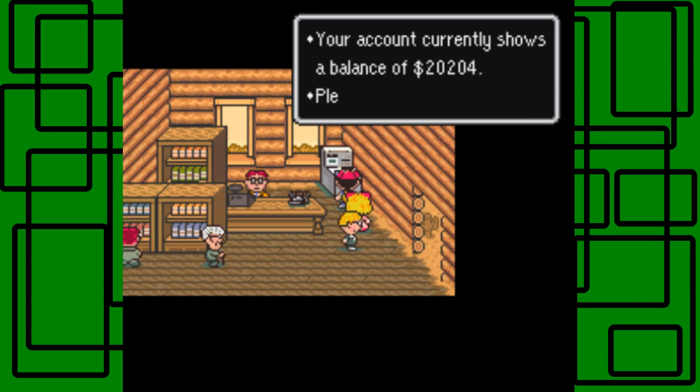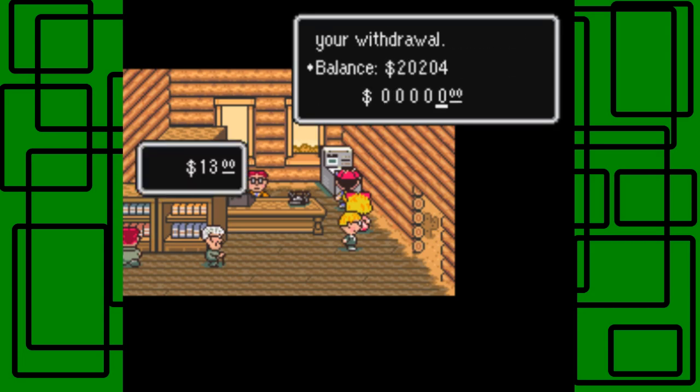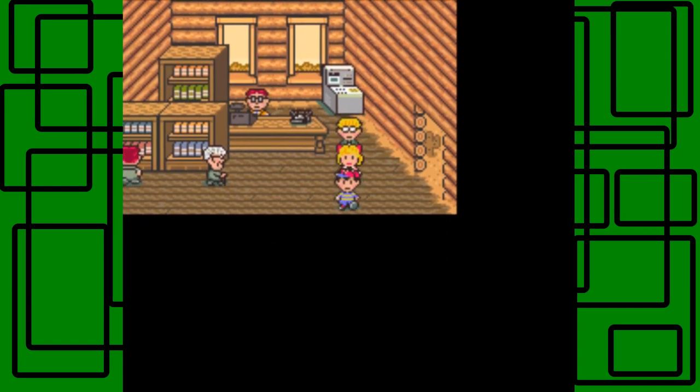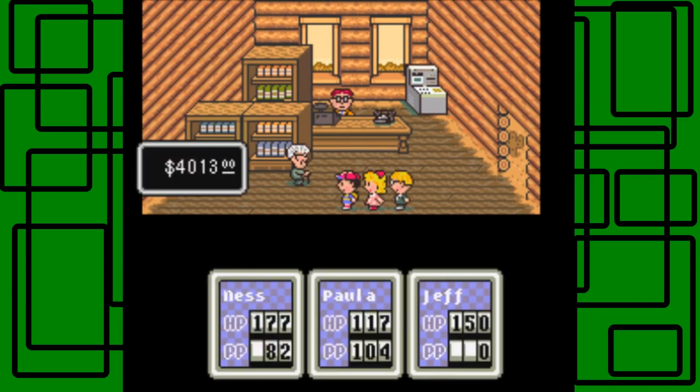I'm going to withdraw some money because I want to upgrade some equipment and stuff, so I'm going to withdraw like $4,000 — just enough money. I'll probably end up putting like all of it back, except like maybe a couple dollars.